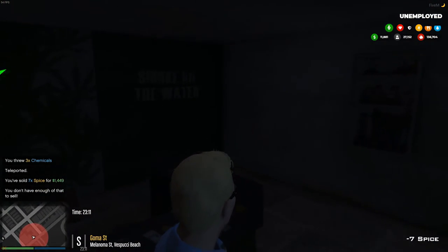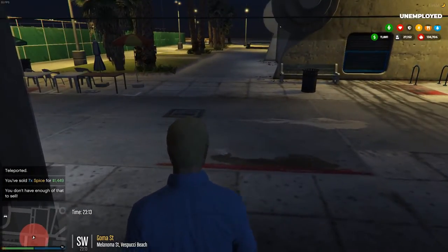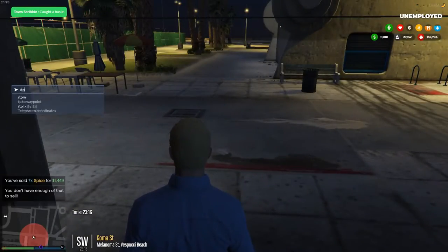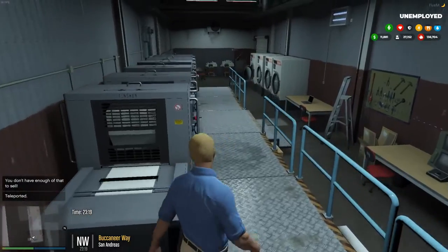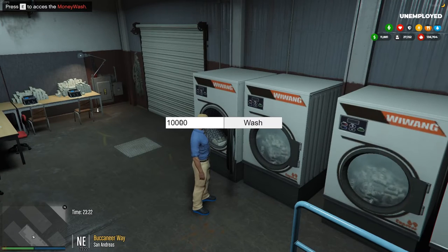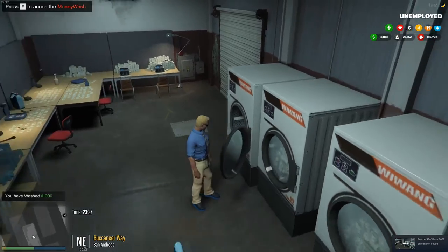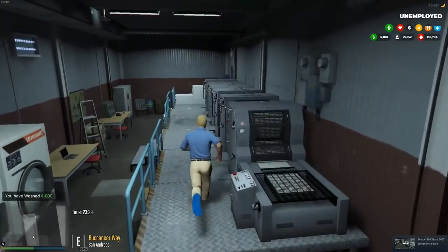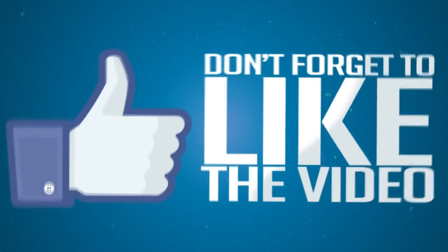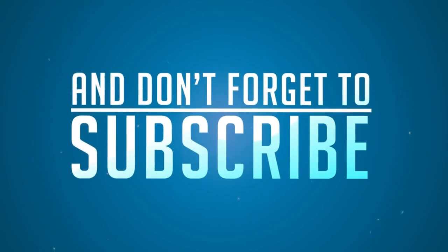You sell seven spices for 1,400 bucks. Then once you sell that, you go up here to your money wash and you wash it. That's how you do your spices. We'll be right back.